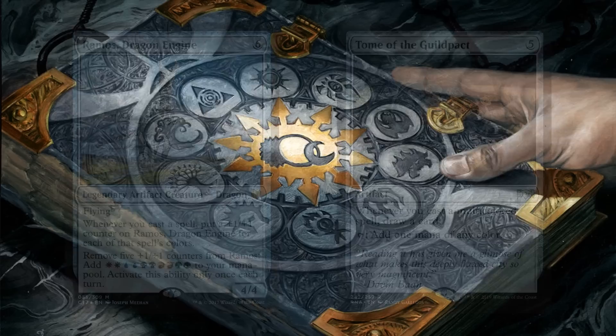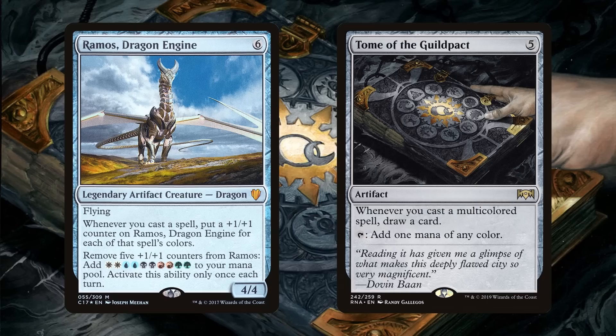Ramos Dragon Engine — as we play multicolored cards we generate counters and turn them into mana. Card draw is not what we're lacking; we'll have plenty of card draw in our command zone. What we're lacking is the mana to deploy it. Ramos will give us that mana when it's most awesome — after we cast a bunch of spells so we can cast even more. Tomb of the Guild Pact gives us mana for five, and whenever you cast a multicolored spell, draw a card. That's great and totally on flavor.